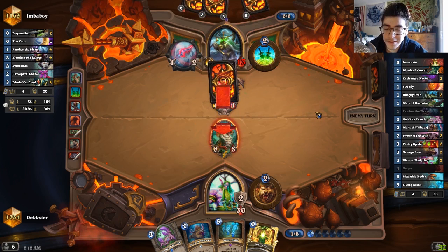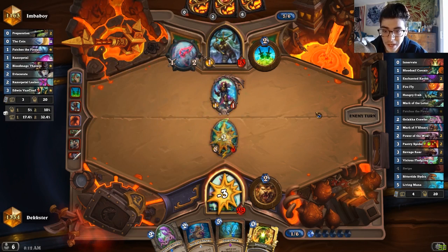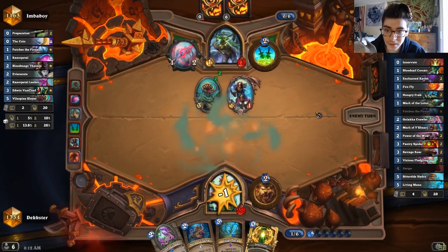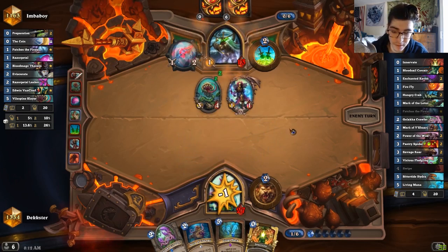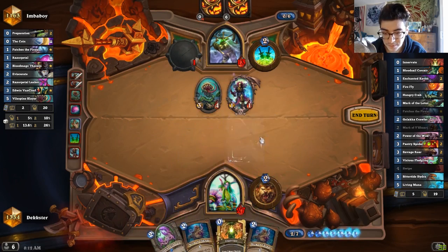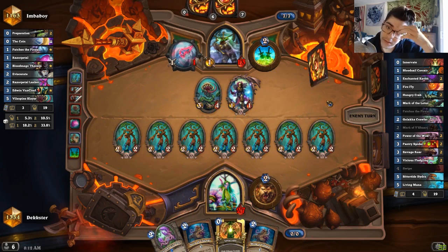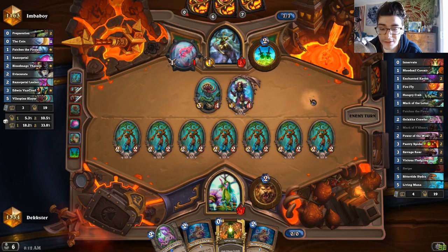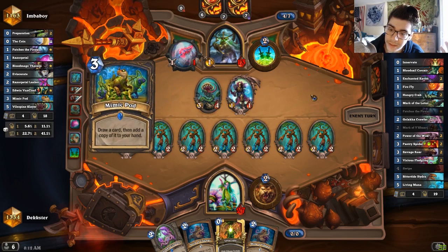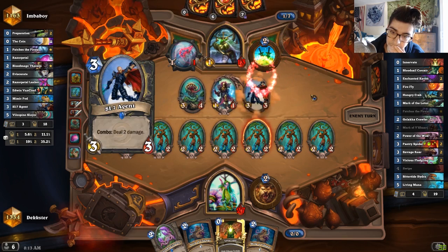Play a pirate, dude — what the fuck? All right, whatever, I guess I'm gonna Bittertide. He could hit it twice, doing six damage to me, but I don't even care. He's not gonna dagger it — let's eat damage to his face. Sap? Oh. I have so much health, it's not a big deal. Living Mana — we could double Mark this. Why didn't I play this earlier? I should have definitely hero powered before Living Mana there — that was a mistake on my part. I could have hero powered and cleared his Thalnos.